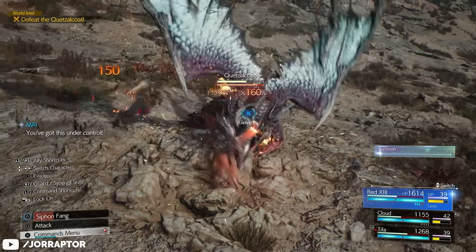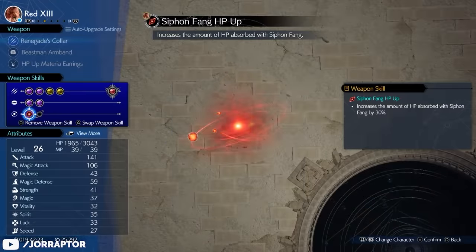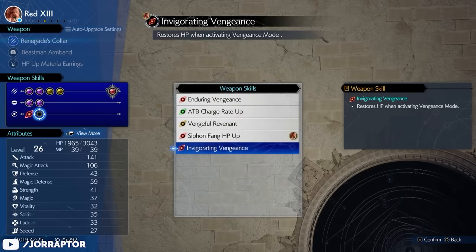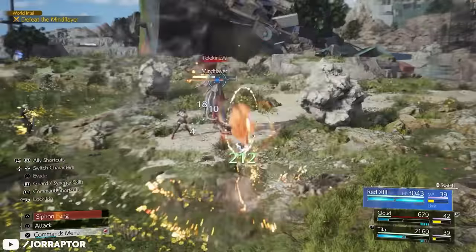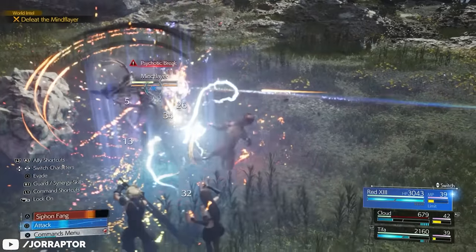Red is really the most powerful early game character. You can also equip weapon skills that you unlock early on to get even more health back from vengeance mode, and use the Sightwinder ability a ton — especially on staggered enemies — to watch them drop in no time.